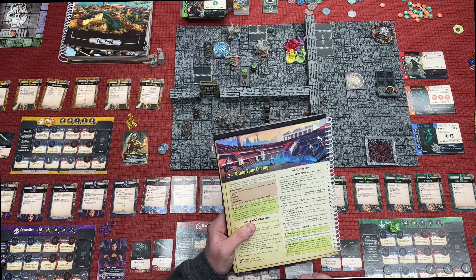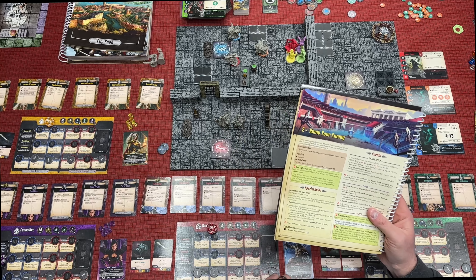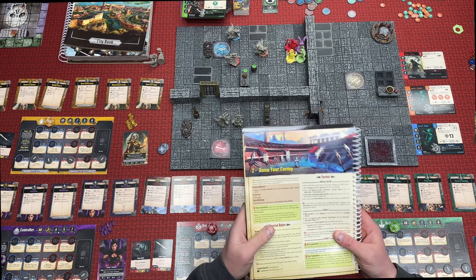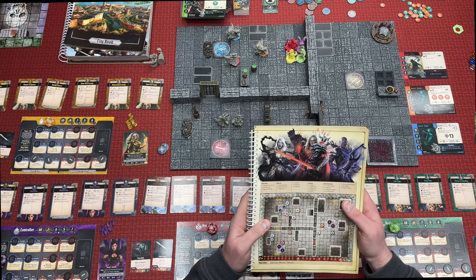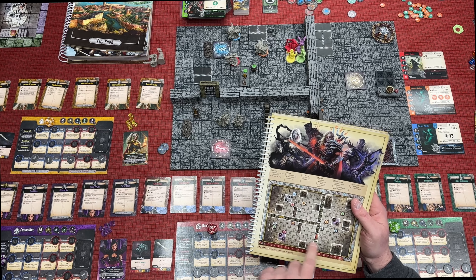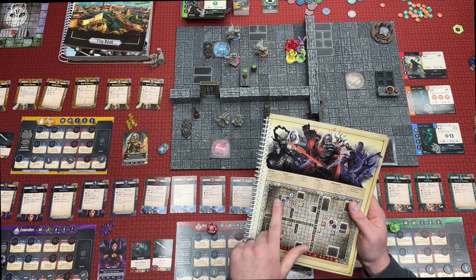If there are Kemet Lords on the grid, a hero takes 5 damage. So they're kind of constantly doing damage. And you can see you don't spawn these other enemies until you open those rooms, so for right now we just have the two.